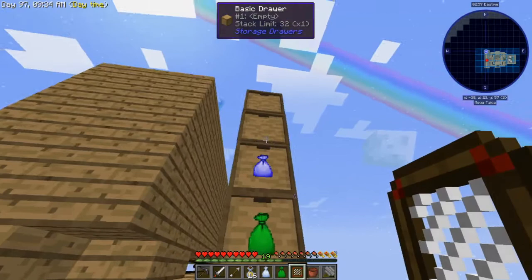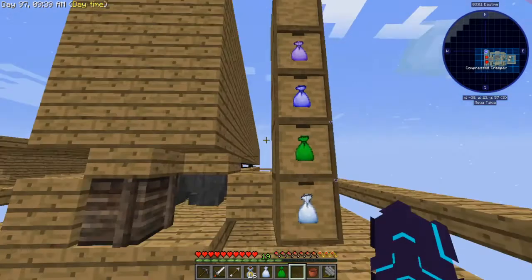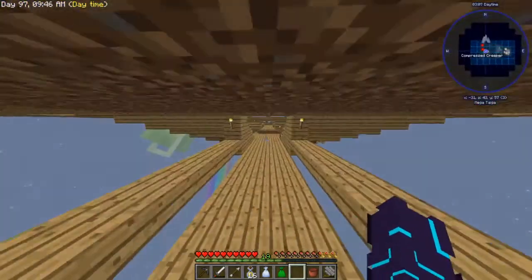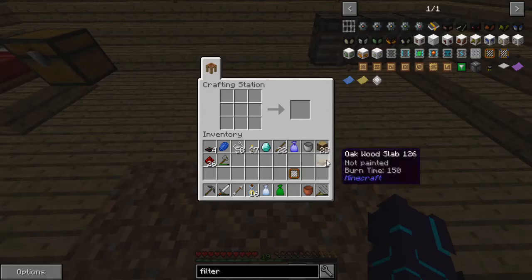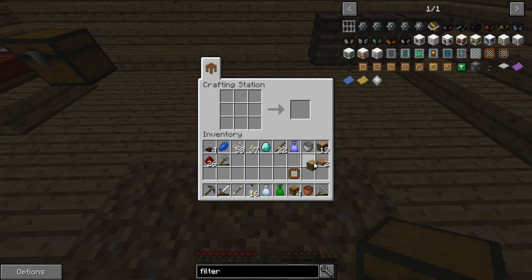That drawer is not locked. Is that something we also didn't make last episode? Yeah, let's go ahead and make ourselves a nice drawer system — that sounds about right, I think we should do that.